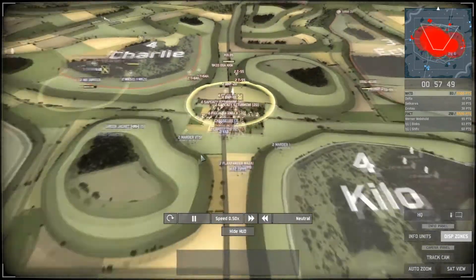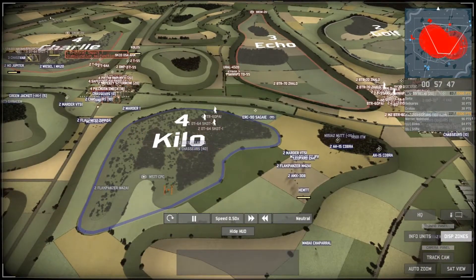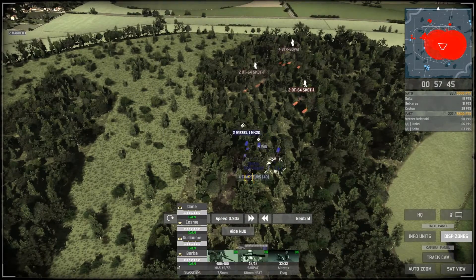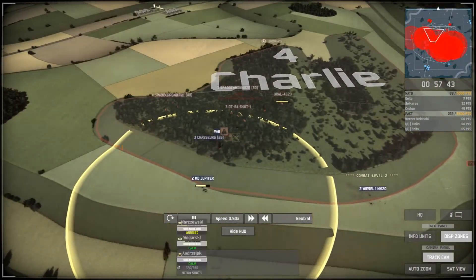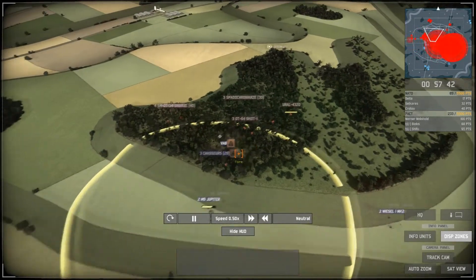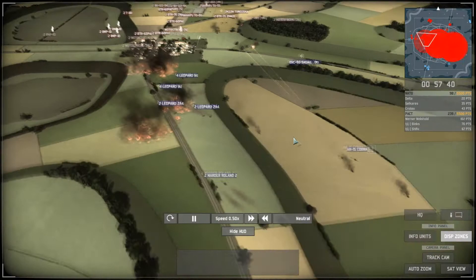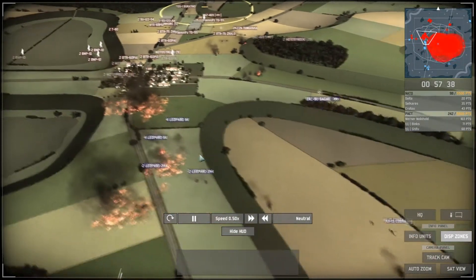The Jaguars have been killed. Zapper-type units and a lot of tanks are supporting PACT here — the NATO player will probably get overrun. A lot of infantry squads are coming in for the commander at Kilo. Hopefully the Wiesels, VABs, and Chasseurs will stop this attack. On the other side a NATO player is charging into the forest to take out a PACT commander.